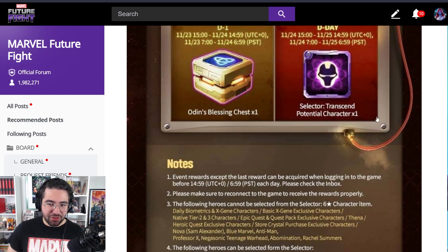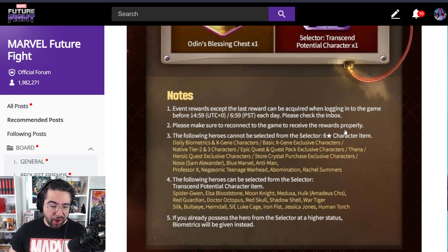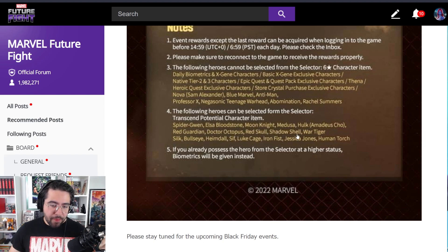As far as the transcended selector goes — I can do a separate video — but just off the bat, the best choices if you don't have most of these characters: Dr. Octopus and Human Torch will do the most damage and be the most functional, though they need their newest uniforms. For more PvP, Luke Cage and Heimdall are great options. If you have the premium uniform, Silk is also awesome. Moon Knight is great too — most people build Moon Knight themselves, but if you don't have anyone, go for Moon Knight first, then Dr. Octopus, then Human Torch.